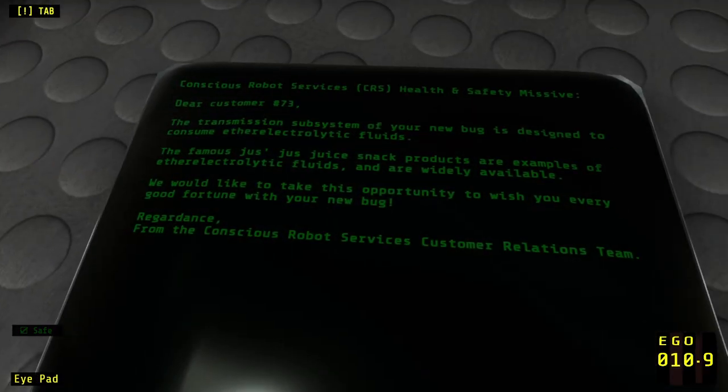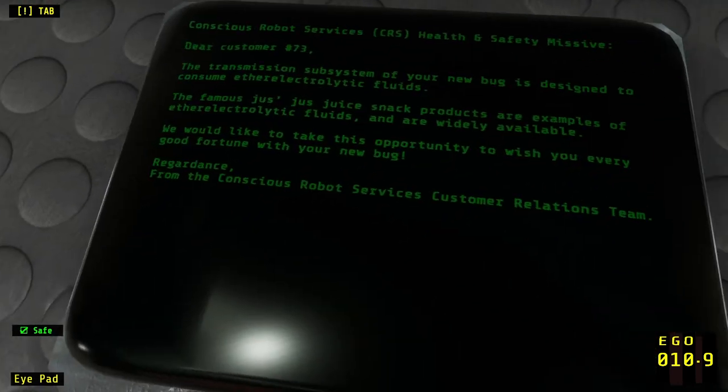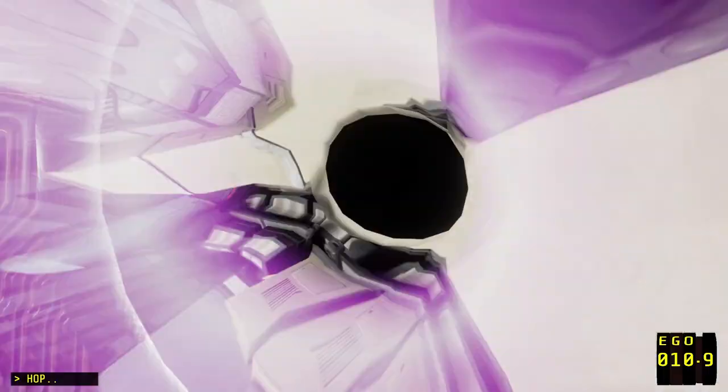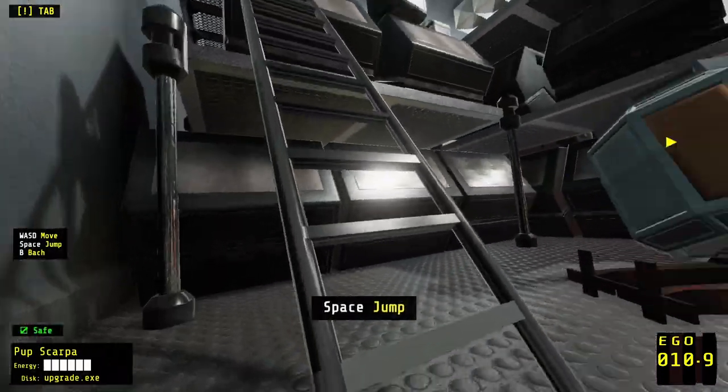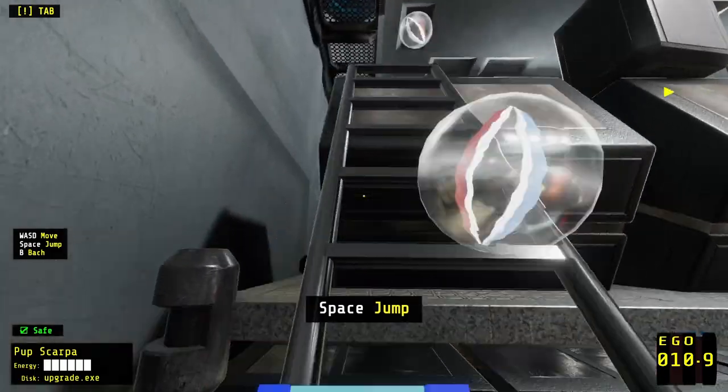'Conscious Robot Services Health and Safety Missive. Dear customer, the transmission subsystem of your new bug is designed to consume ether electricity — electric fluids. The famous Just Juice snack products are examples of the ether electro... are widely available. We'd like to take the opportunity to wish you every good fortune with your new bug. Regardance from the Conscious Robot Services Customer Relations Team.' All right. Going up things as a pup is challenging.